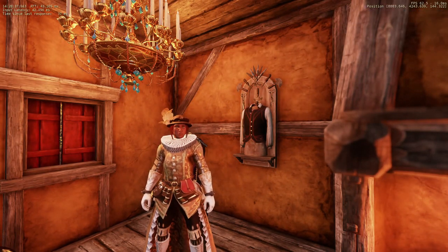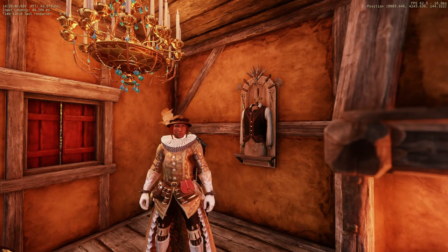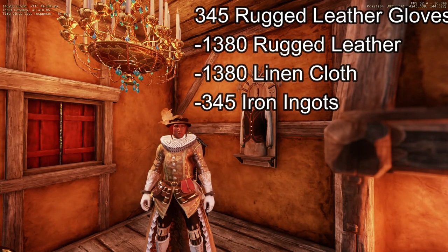From 50 to 100, you should still be checking the town boards, as you will receive massive amounts of armoring experience for these requisitions at very low material cost. For crafting gains alone, you will need to make 345 pairs of rugged leather gloves, requiring 1,380 rugged leather, 1,380 linen cloth, and 345 iron ingots to complete this stage.